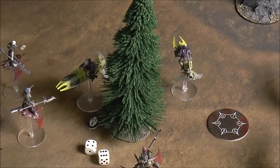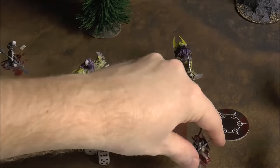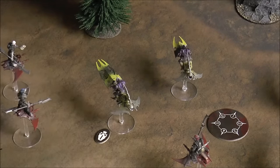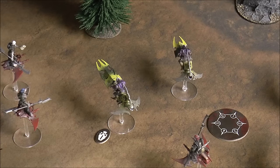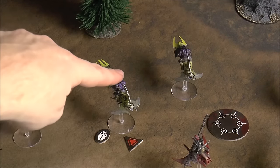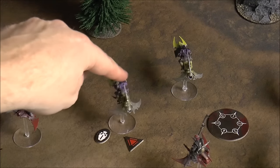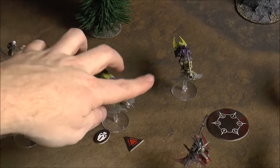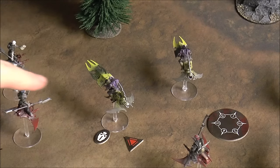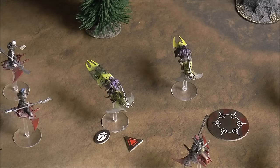The last defensive option is Jink. If a model is being attacked and doesn't want to get hit, you place a Jink marker. Instead of the attacker just having to beat agility, they now also have to beat the pilot value added to agility, making it harder to hit. However, the Jinking model can no longer attack or perform a maneuver for the rest of the round.